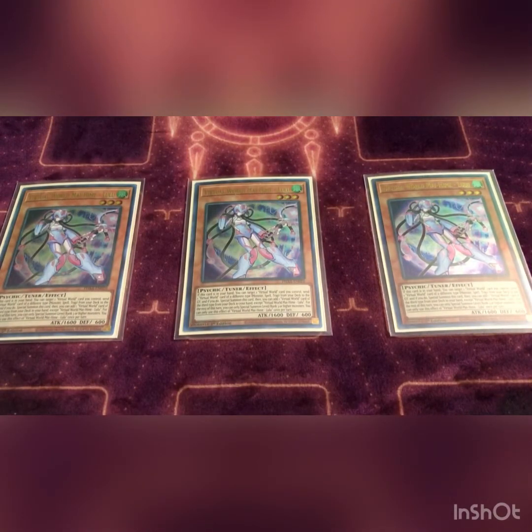First we play three Lulu. Basically what this card does — you can target one virtual card you control, send one card that's a different type to the graveyard, special summon this card, then you can add the third type. So if you're targeting a trap, you send a spell and then you can add a monster, and vice versa. All these effects are once per turn.